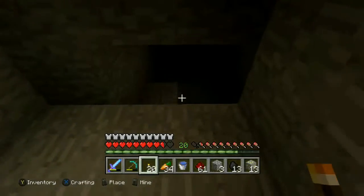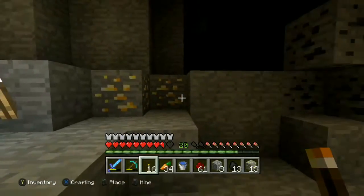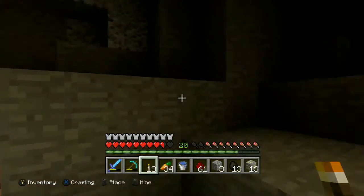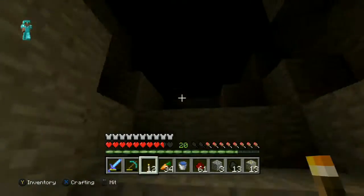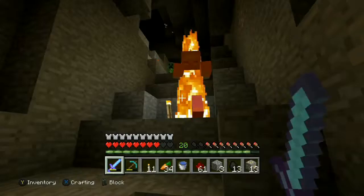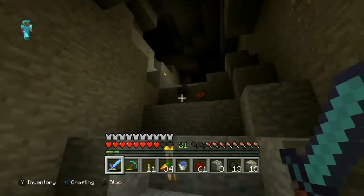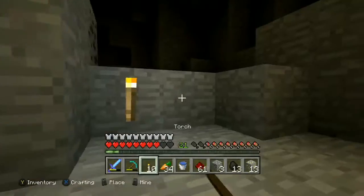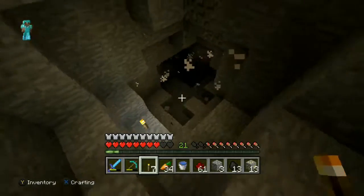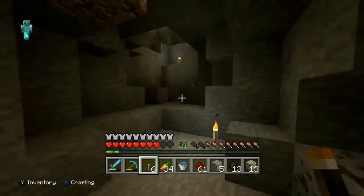It's very dark through here, which means I haven't been here. I'll keep placing torches. There's some iron and coal but I just want to see if there's anything interesting. This kind of just loops back around — there's a bat going up that way. I don't think we're going to find anything that interesting here because diamonds are lower down. There are loads of mobs here. I'd like to find one of those small dungeons — they're pretty rare. I haven't seen any yet, and there's lava over there.